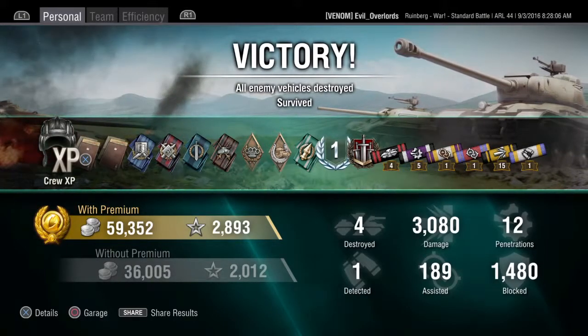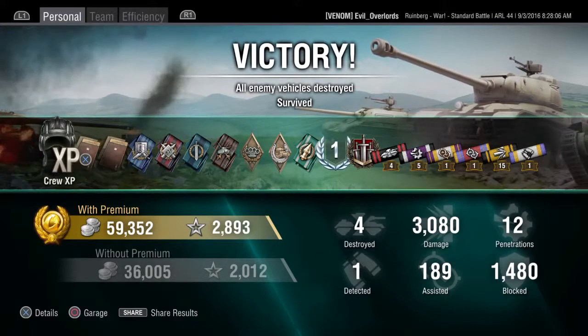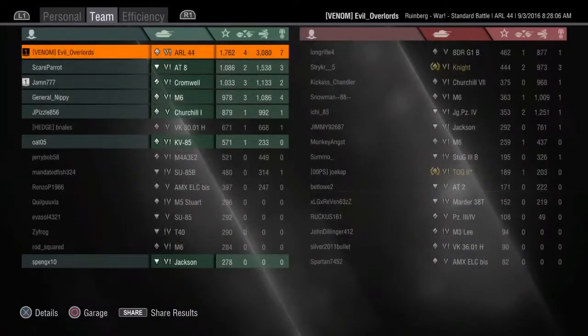We did 3,000 damage, blocked 1,480, assisted for 189, and got 12 penetrations. We got Brothers in Arms because me and my platoon mate both got three kills — pretty pleased with that. We also got a mastery badge of First Class, with a base experience of 1,762, which is not too shabby.